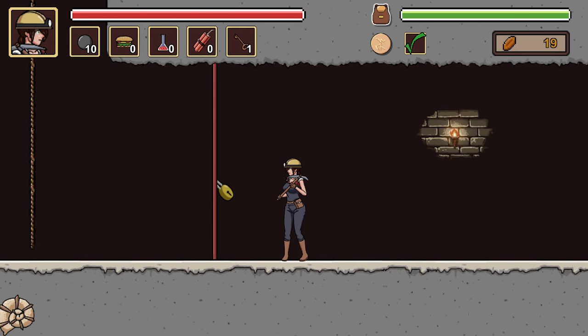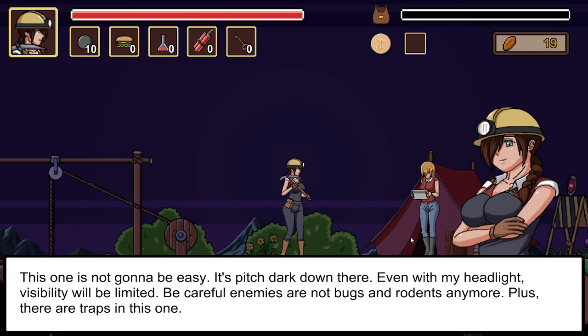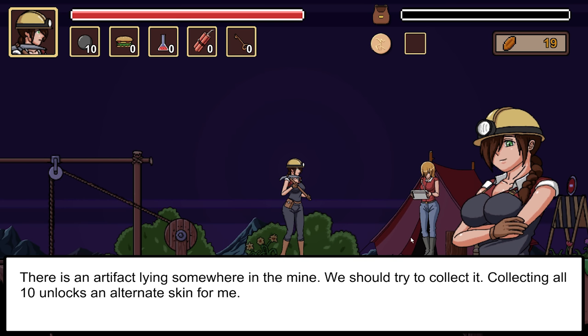We're at 97.50 at the moment. We could increase the power of our pickaxe for 25, strengthen body, increase bomb capacity. Let's do a little bit more power to our pickaxe for sure, and more bombs to carry. We can carry up to 20 - we'll definitely do that. Let's do one for strengthen body too, why not. This next one's not gonna be easy - it's pitch dark down here. Even with my headlight, visibility will be limited. Be careful - the enemies are not just bugs and rodents anymore, plus there's traps. There's an artifact lying somewhere in the mine - collecting all 10 unlocks an alternate skin.